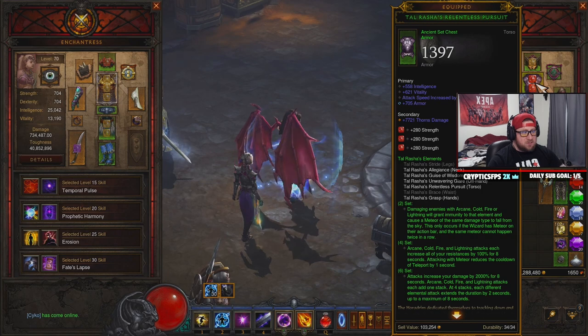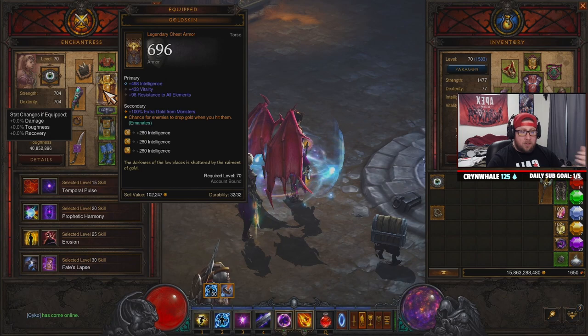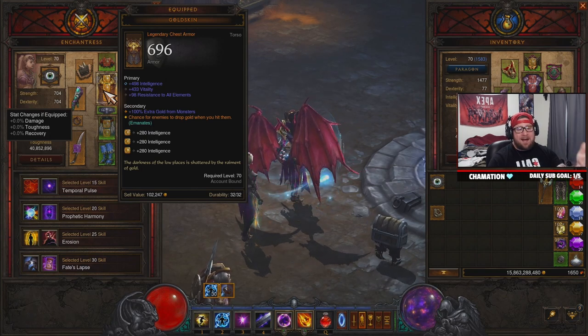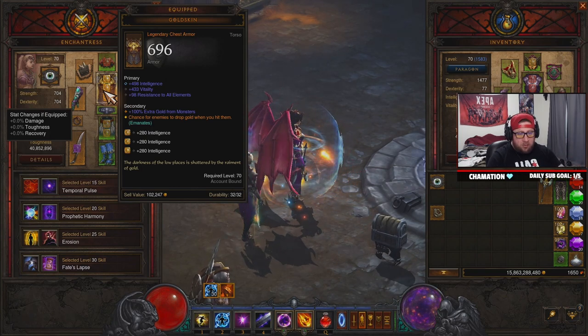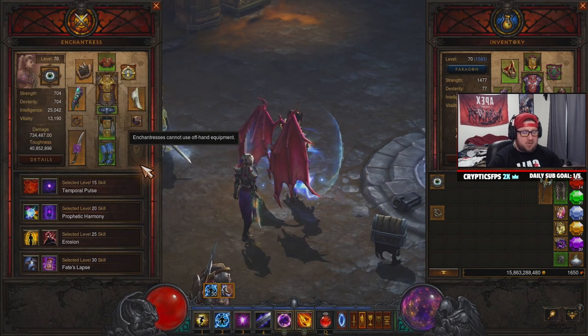For the chest piece you have a couple of options: Tal Rasha's is great for attack speed, Gold Skin is solid, or even Aquila's if you want. I like Gold Skin for more gold pickup chance since this setup is focused on T16 content.